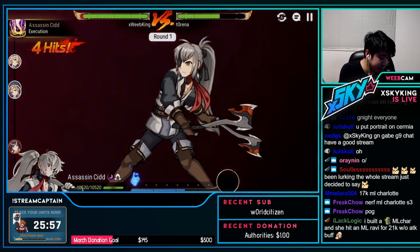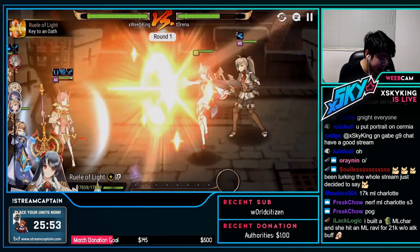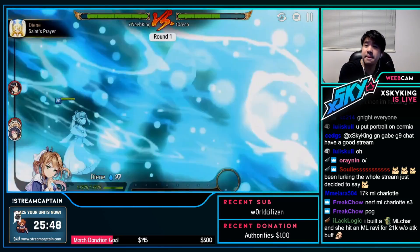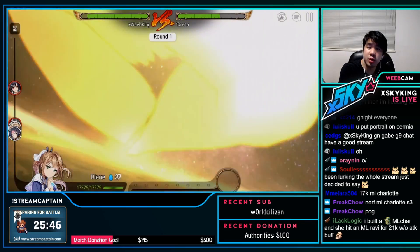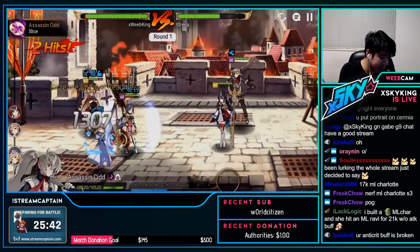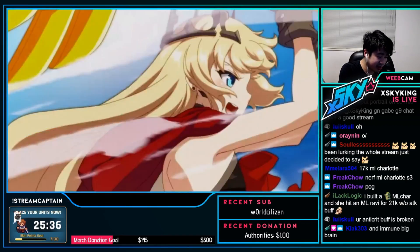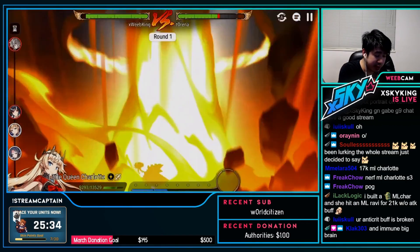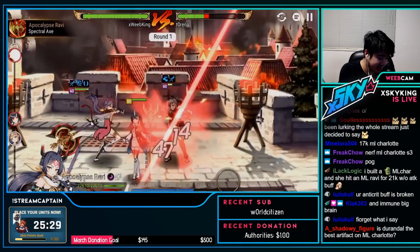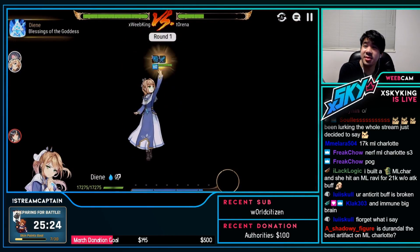Assassin Cid goes — we have immunity so we don't care, we're not going to get silenced or pushed back. Dien heals ourselves a bit and gives attack buff and crit resistance. ML Charlotte has skill 3 up. Assassin Cid has the evade buff so we're most likely going to miss. Using Moonlight Dreamblade — we almost get the kill but not enough. Skill 1 on A'ravi finishes him off. Ruel is the only one left — smooth sailing from here on out.